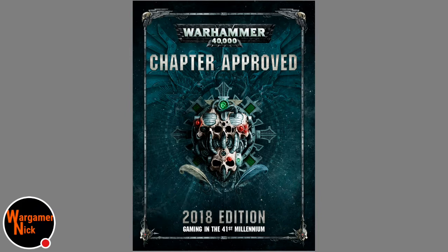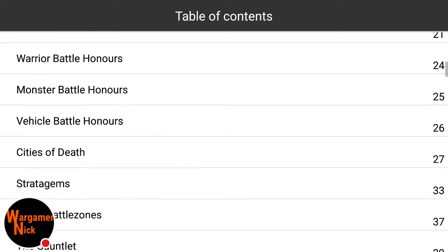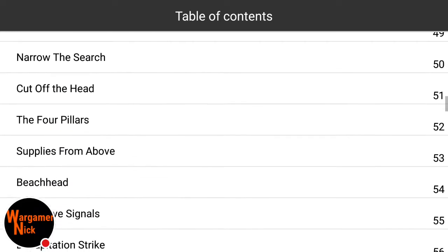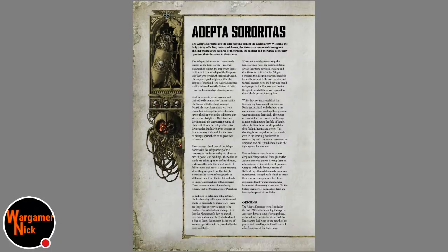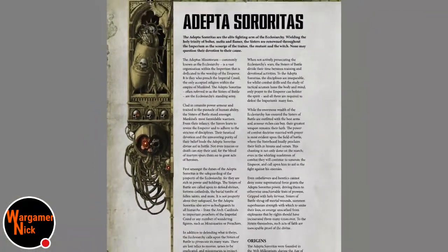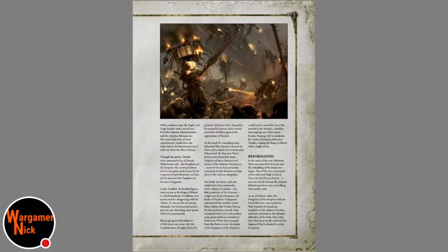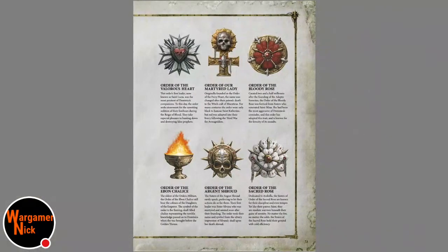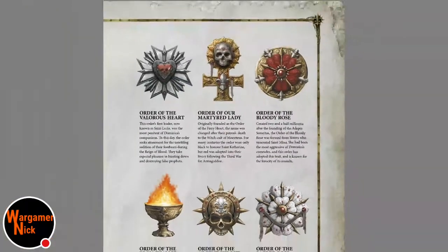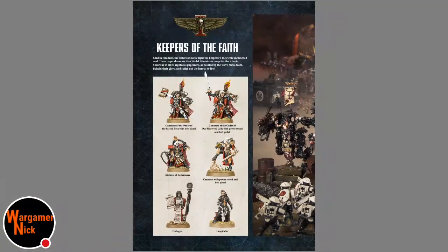I've really only flicked through the points increases and some terrain rolls - I have genuinely not looked at the new Sisters of Battle rules. We'll go over the fluff briefly - you can take a screenshot if you like. It's pretty decent, maybe I'll have a read of it myself later. It's genuinely like a little codex.